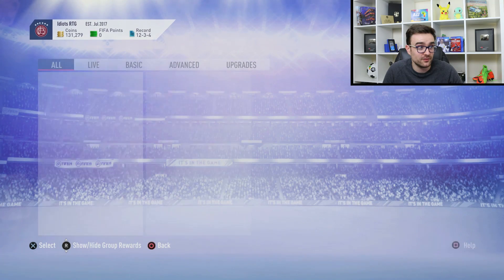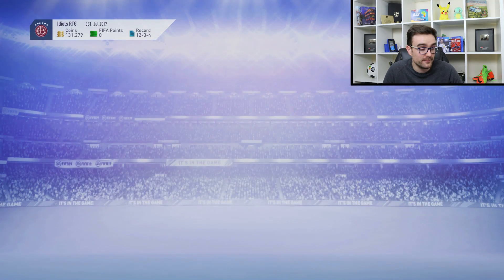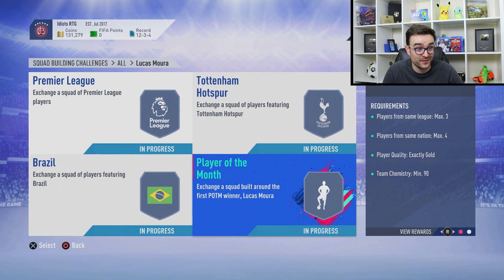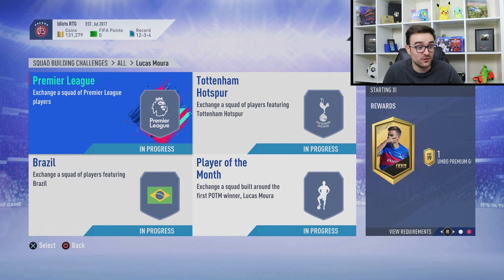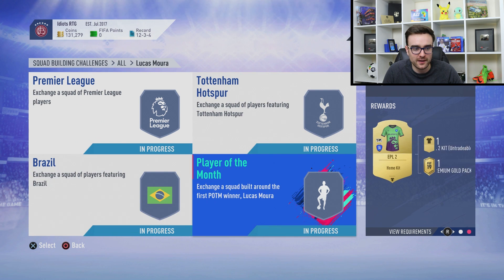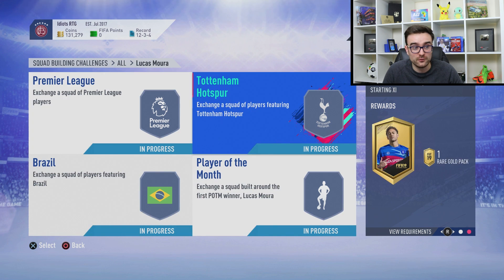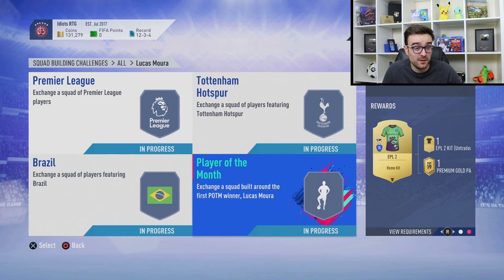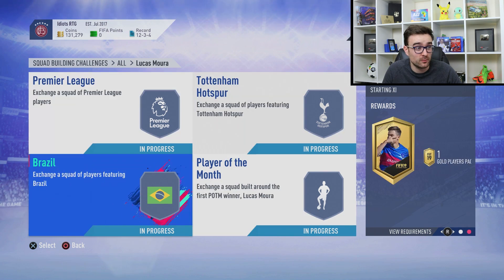The bigger question is what to do with these coins. I've been looking at the Lucas Moura SBC — I can fill it with stuff from my club, and you get a Jumbo Premium Gold Pack, a Rare Gold Pack (25k pack), a Gold Players Pack, and a Premium Gold Pack, plus Lucas for about 50k. My mate Riggers says the pack content alone discards for about 15k anyway, so if you pack something worth 10k you've basically got a Lucas for 15-20k which is pretty mental.